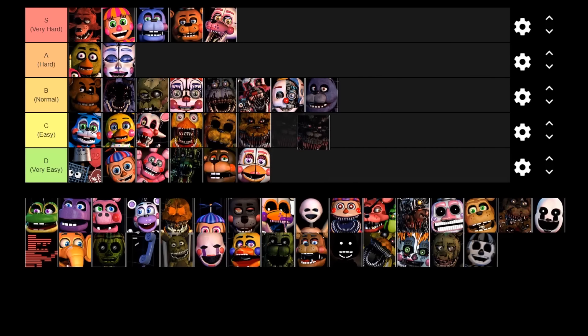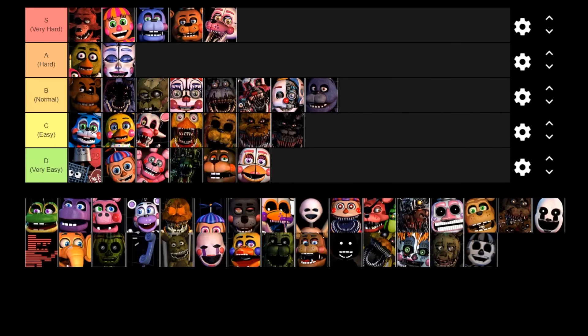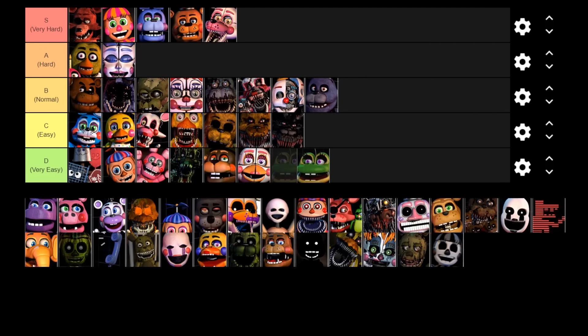Next up is Happy Frog, Mr. Hippo, and Pig Patch. I'm labeling these guys together because they work pretty much the same way. They share the same game mechanics as Nedbear and Orville, but the difference is that all three of these guys are fooled 100% of the time by the audio lure, whereas Nedbear is only fooled 50% of the time and Orville only 10% of the time. If you put the audio lure in the exact location, there is literally no chance these three characters are going to get to you. So these guys are just easy points of the game — they go in the very easy tier.